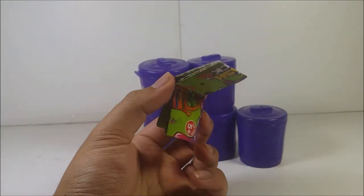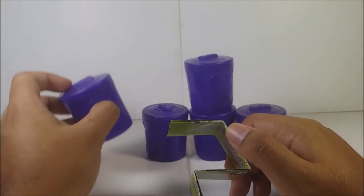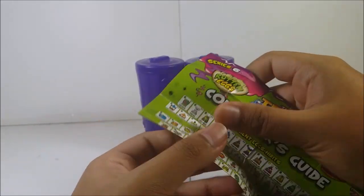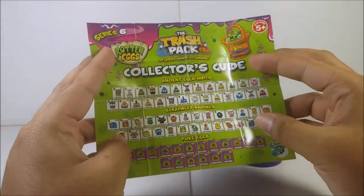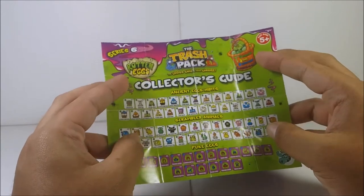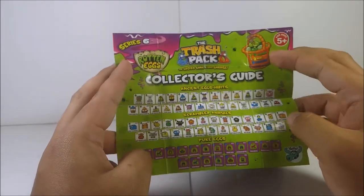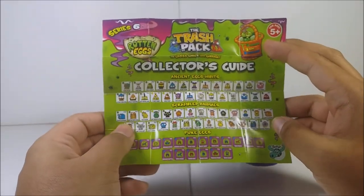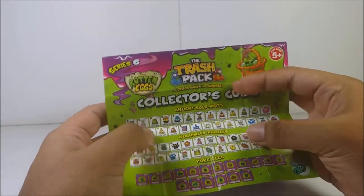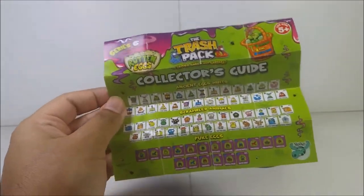Here's the checklist for Series 6, the Rotten Egg series. There are new categories and a new character. Let me open it up. This is the 2-pack version of the checklist. The 5-pack and 12-pack have a longer version with a game on the back. Here is the Trash Pack Series 6 collector's guide.